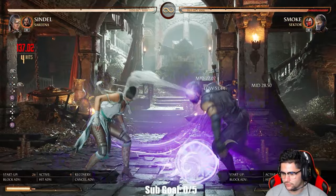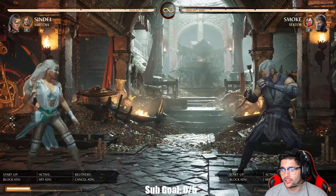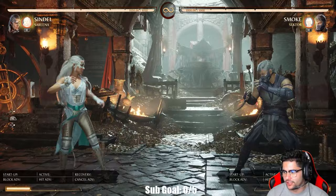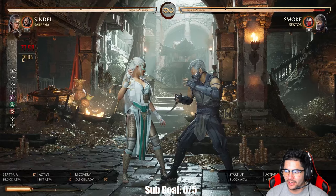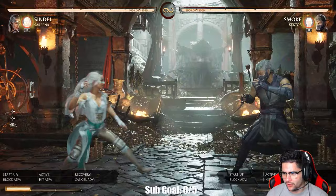The low fireball on hit from that distance is actually plus nine, but because of how far it pushes them, it resets neutral — which is exactly what Sindel does. She controls the space and controls neutral. She also has a seven-frame down one that's plus 12 on hit, so you can jail it into one-one or two-four. I like to do down one into two-four, which as we saw goes into being plus two, and you can hit-confirm it.